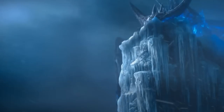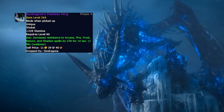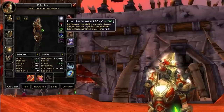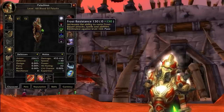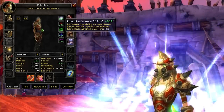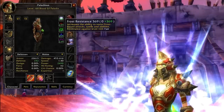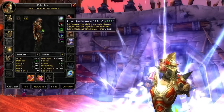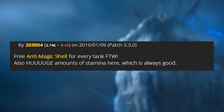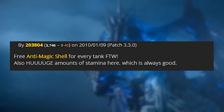We also have a utility tank trinket, Sindragosa's Flawless Fang. It has 258 stamina with an on-use effect that increases your resistances to all schools of magic by 268 for 10 seconds. With resistance buffs from the raid — like Druid's Mark of the Wild, or a Paladin's resistance aura — this will prevent 30% to 60% of magic damage, and can prevent more with Aura Mastery in a ballpark of 40% to 70% of total damage. There's some RNG involved with magic resistance, but it has the most stamina on any item in the game until Cataclysm.